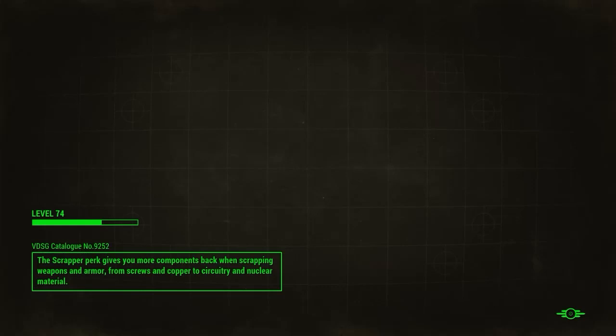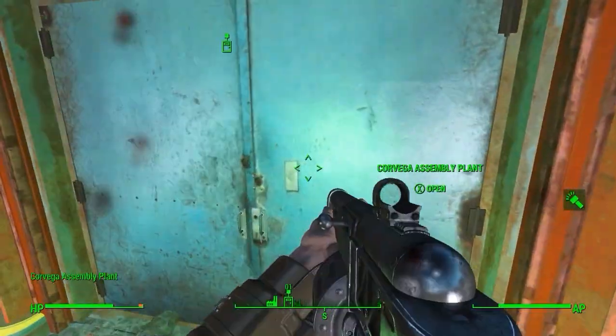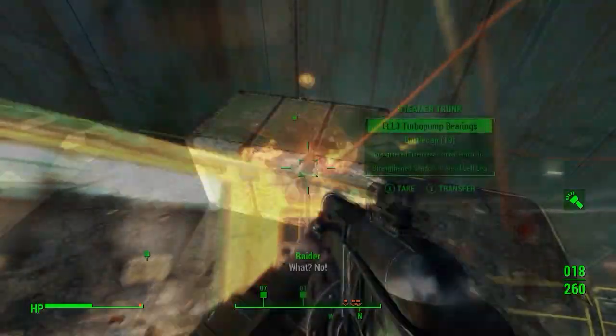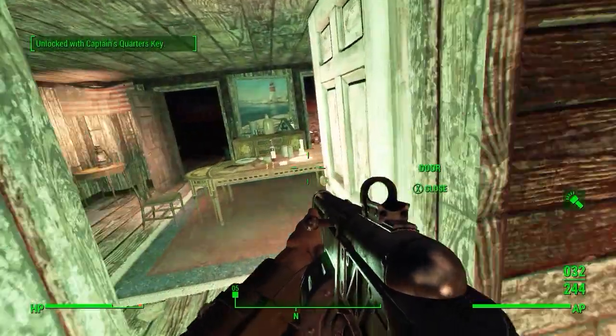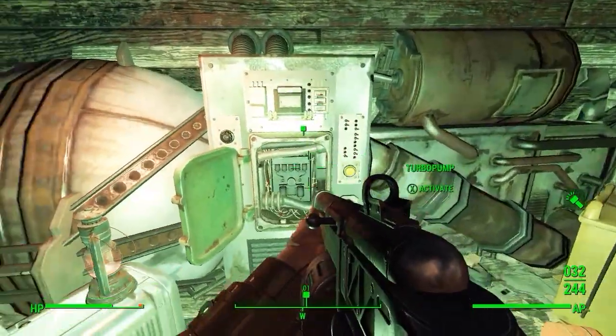You will have to go get this part because you cannot fix it with intelligence for free. Follow the waypoint all the way over to the Corvega assembly plant and head inside. Once inside, kill off a few raiders and get your final part. Go back to the USS Constitution, head back inside, follow the waypoint to the captain's quarters, and use the key on the door. Then install the turbo pump you just scavenged.